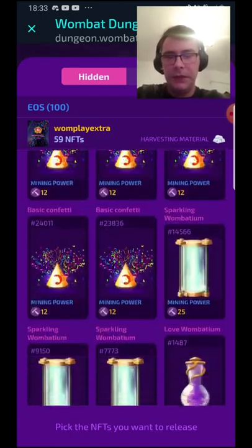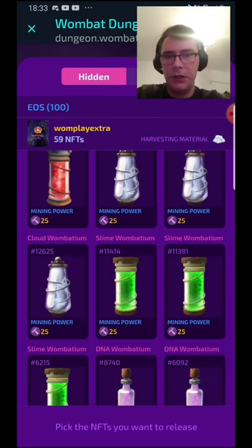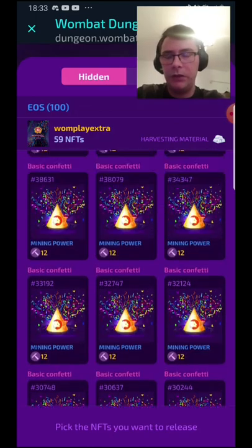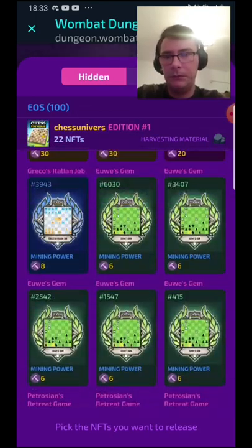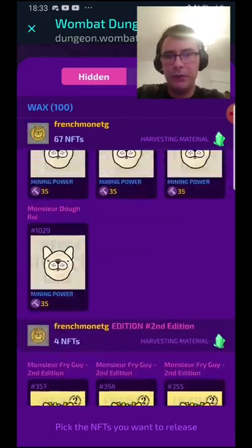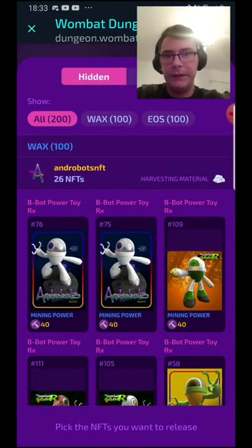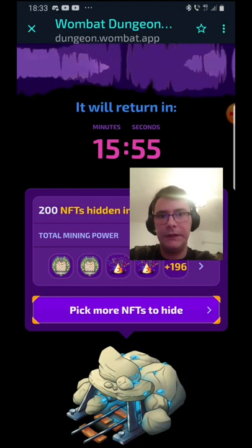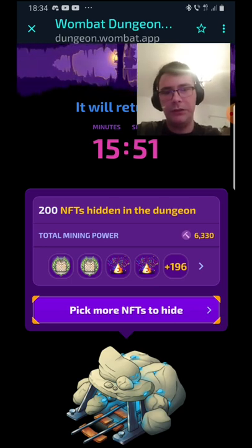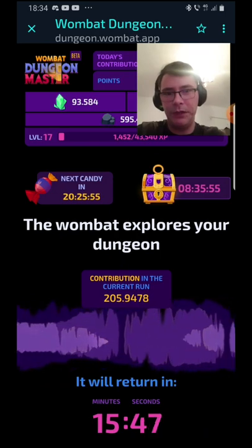I don't know if the Wombatiums will go up or down. The confetti I know will go a little bit up, but it could go either way. We could cry tomorrow or be really happy — it all depends. We did prepare and bought a little bit of mining power just to be safe so we don't drop too far.